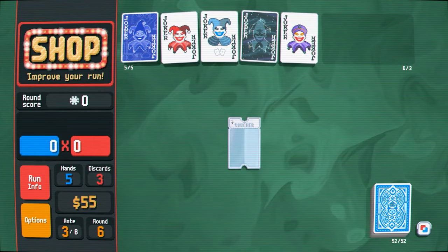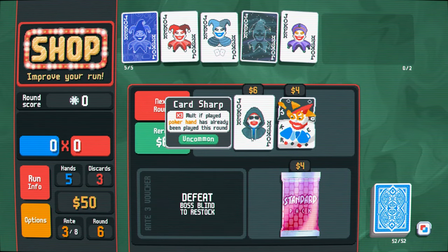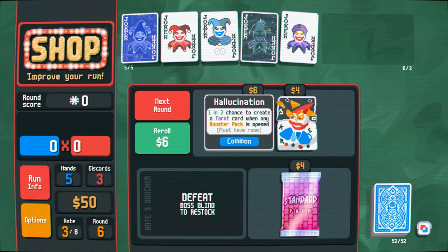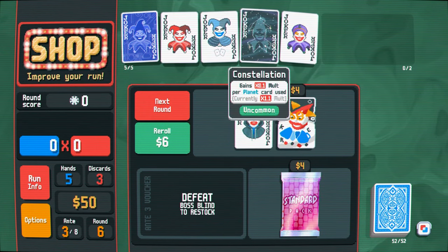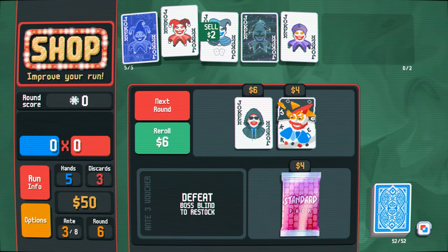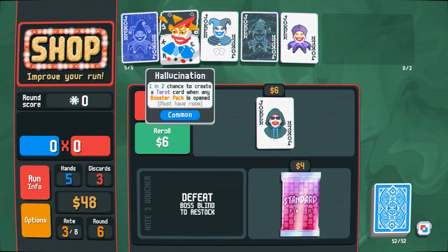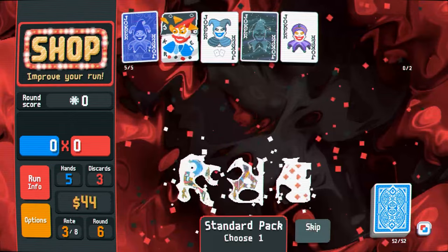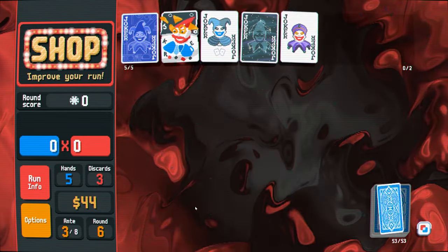We're gonna buy this voucher because it has to do something, right? Plus times two molt if you play the same hand twice — that's interesting, that's good. What if I sell Even Steven and buy Hallucination? Put it next to this — this works, right? Yeah it does. So we'll do that, and then we'll start buying all the packs. Hopefully we get a bunch of tarot cards from that. Oh, blue card — this creates planet cards? Okay, okay. It's coming together.